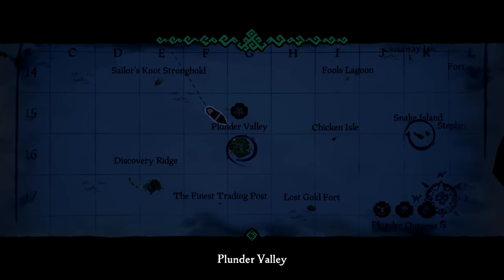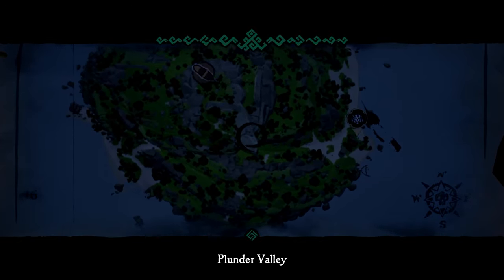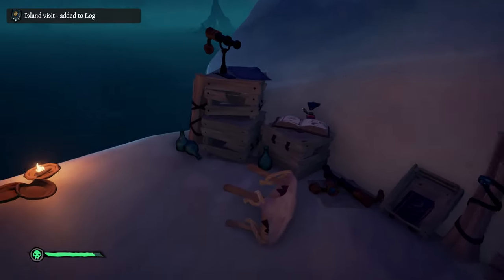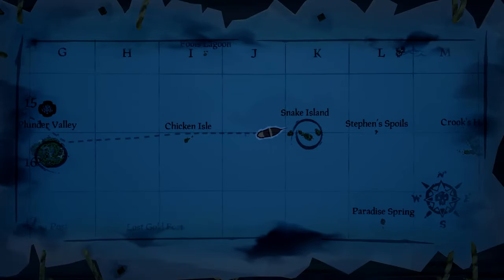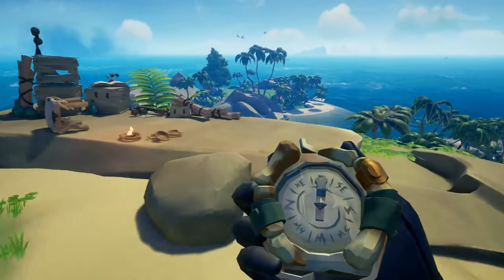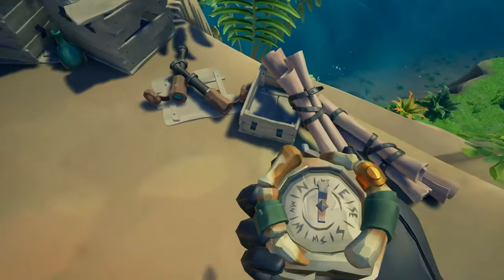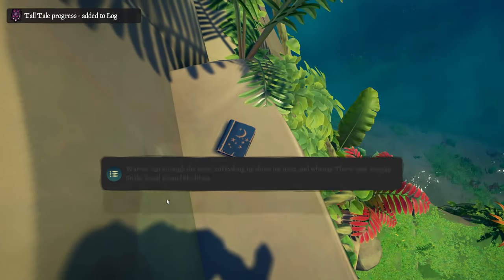You'll find the third book at Plunder Valley at this location, pretty much at the top of the island in the middle. It's near the island beacon, so right to the left of the beacon you'll find it in this crate. The fourth journal is located on Snake Island, right in the middle towards the northern side. This one is just a drop down to the right of his setup, so you have to look to the other side to find it.